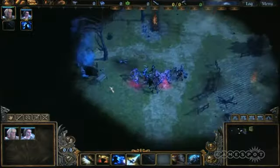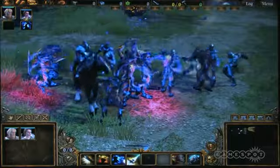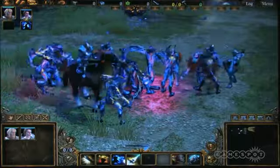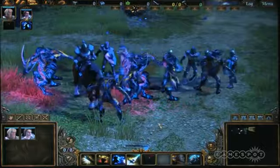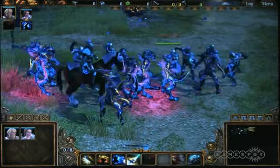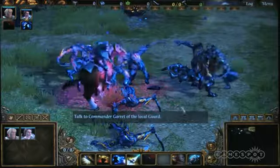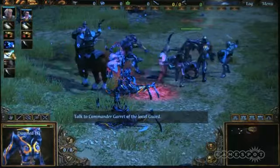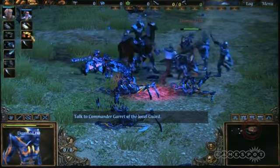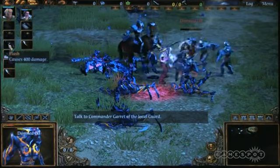Other new things: we've got a new multiplayer mode called Domination, which means you've got to capture and hold key points as long as possible — new to the Spellforce universe. And because it's a new expansion we wanted to give you something even cooler, so there's a completely new playable race in multiplayer who are actually the bad guys in the campaign. They're called the Nameless, sort of a demonic race, and one of the coolest things they have is a tower that, when upgraded enough, will actually reanimate the corpses of your fallen guys — so when you come back to fight it again you're actually fighting your own men.